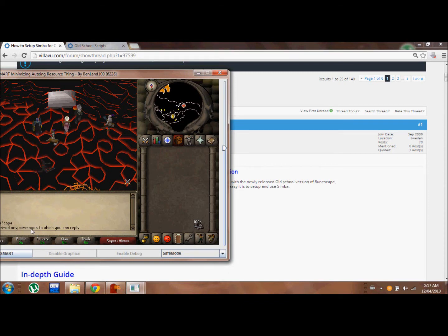In order to bot on 2007 RuneScape, you're going to need a program called Simba. It's a programming language which you can set up to run scripts that macro 2007 RuneScape, as you can see here.